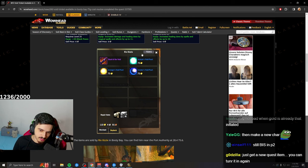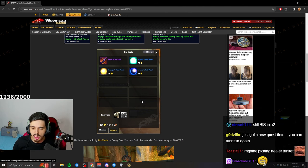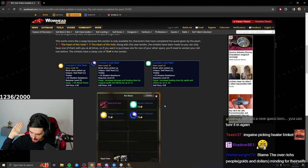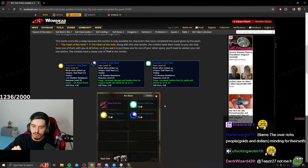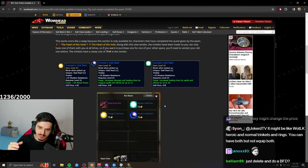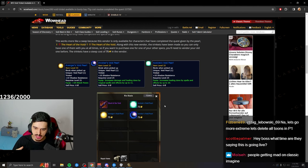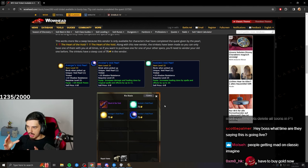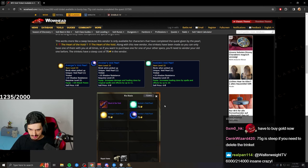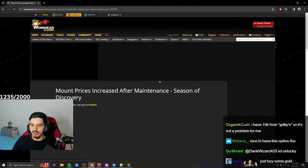Some people are upset about the 75 gold price. To be clear: you can't just go there and buy this — you need to have completed the quest. If you just hit level 25, you can't buy the trinket. It's not pay-to-win in the sense of buying a BoE on the Auction House — it's more like: I already have the item, I picked the wrong one, and I'll pay 75 gold for my mistake.